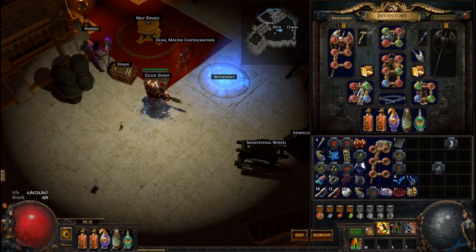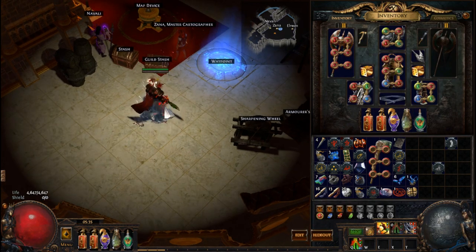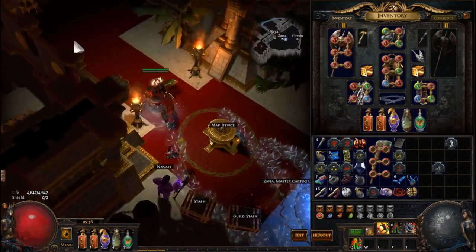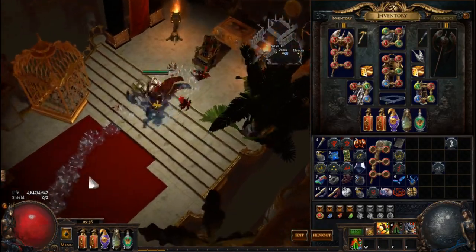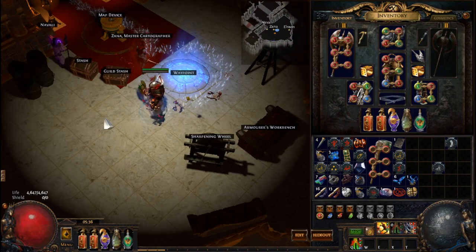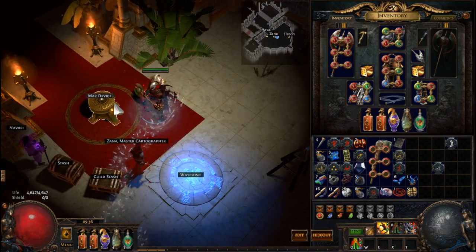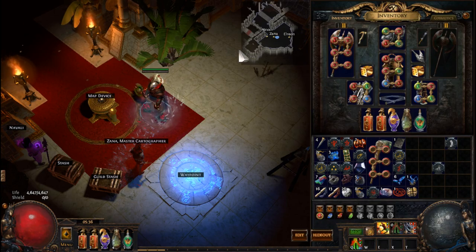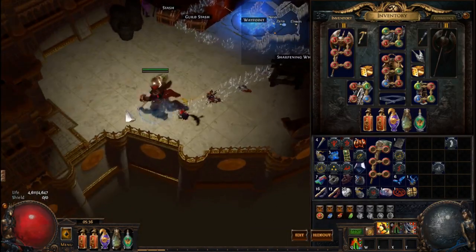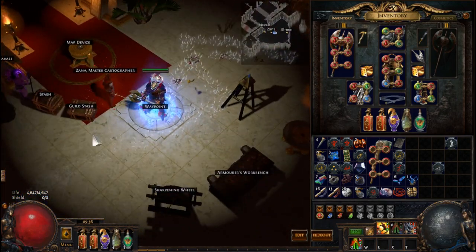Once you've beaten the game and killed Kitava in Act 10, set up your hideout. I learned from GrimRo that you don't want your map device way over here, your stash way over there, and your vendor somewhere else. Keep everything close together. I have Zana and Navali nearby because I interact with them — Elreon is just a meme on my setup.